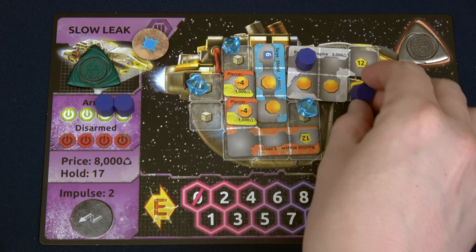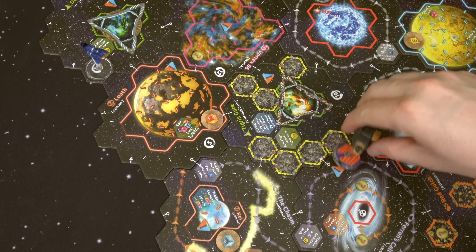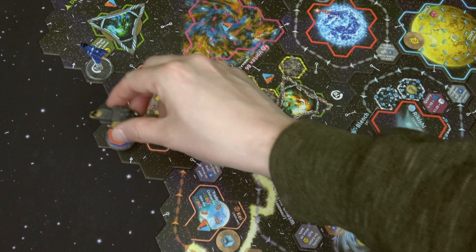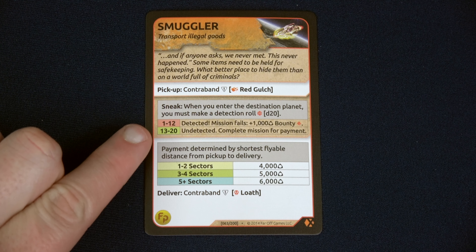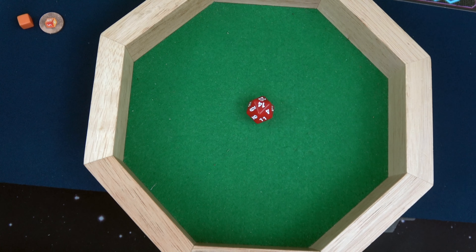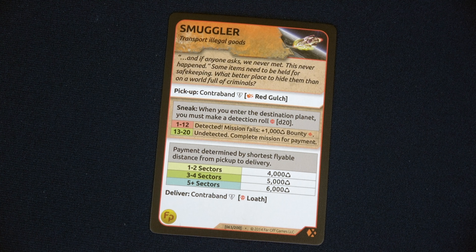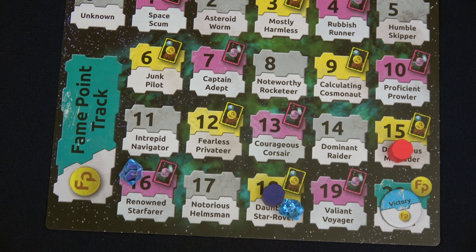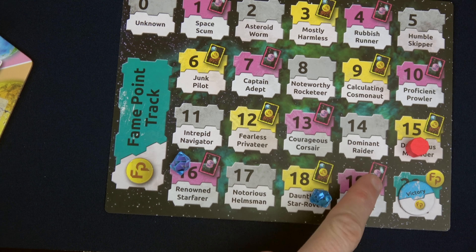Now we can use our engine a second time — rolling a d12 we get 10 plus 5 is 15. With 15 movement we move off Farron's Call 1, 2, 3, 4, 5, 6, 7, 8, 9, 10, 11 — we'll gain another bounty — 12, 13, 14, 15. I almost forgot about the sneak test! We need a 13 to 20 to succeed and complete this mission. We give our die a roll and have a 14 — we're good. The Red Gulch is three sectors away from Loth, so we gained 5,000 credits and a fame point. We now have 10,000 credits. This means we're at fame 18 out of 20! Not to mention we gained our second exploration token — let's discard both for another fame point, putting us at 19 out of 20.